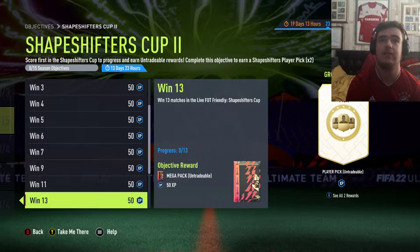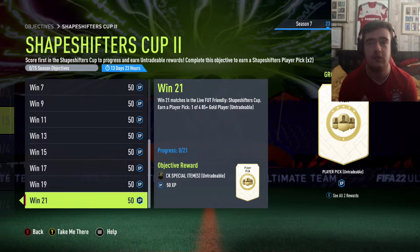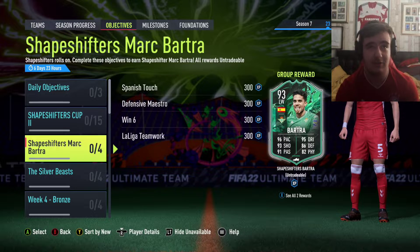84+ play pick for 11 wins. 85+ play pick for 21 wins. 21 wins altogether and you get 2 Shapeshifters players. We have Shapeshifters Mark Bartra. In FIFA 20 he had a Shapeshifters objective as a striker. This one's at left wing.